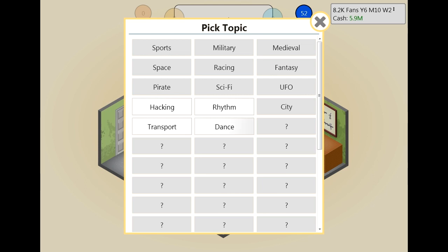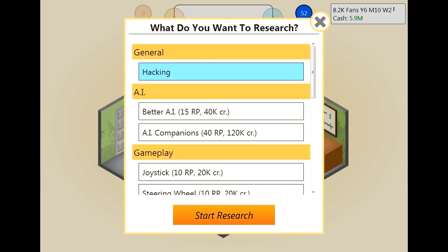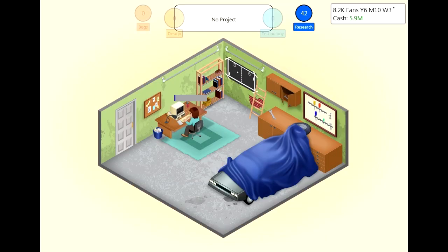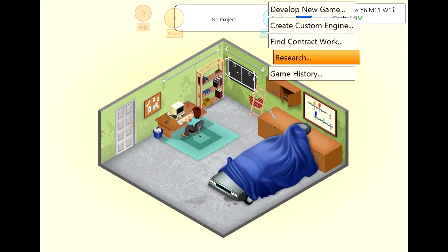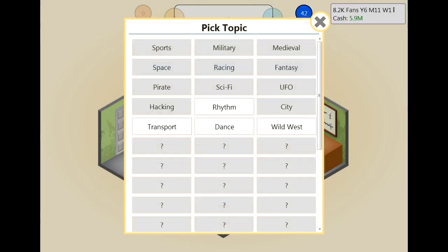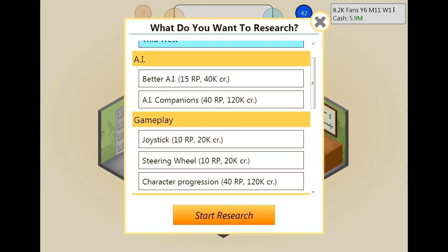Dance — I don't really want to do a dance game. Let's just go with hacking. I'm going to have to research loads of these to get a good topic — they seem to always be random. You get your basic five or six and then all the other topics underneath are random. We've researched that. Wild West — I've got a feeling that will go down well as an adventure game or an RPG on the Tez.